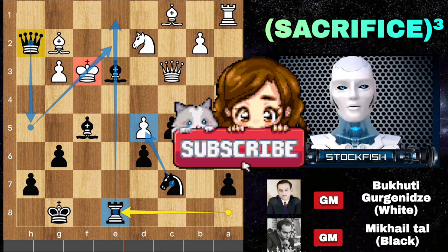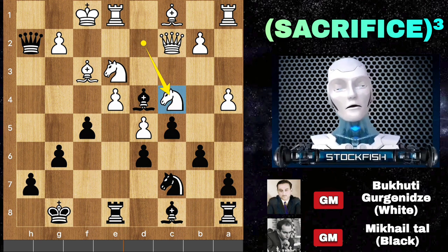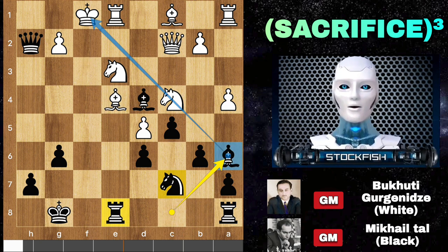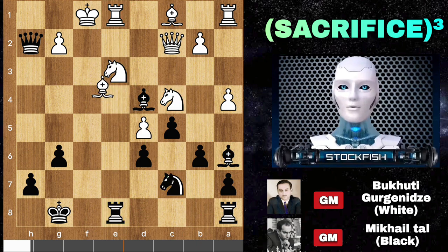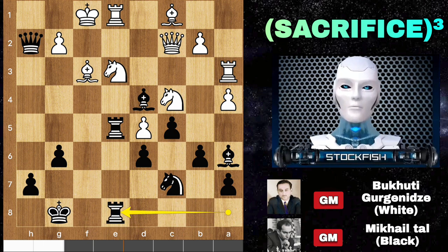Back to the position, we have knight c4. Pawn takes, bishop takes, bishop a6 to pin the knight to the king. Black is threatening to capture the bishop with the rook, so after takes, rook e8 will come to use the open e-file. Knight takes d5 would be devastating as black can win material on e3. White has to play correctly: bishop f3, rook to e5 to double up the rooks on e8.